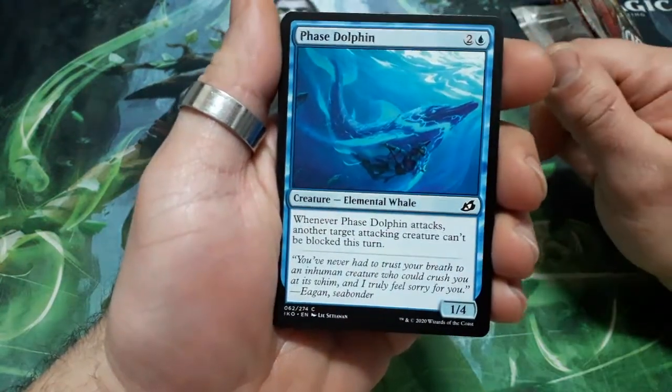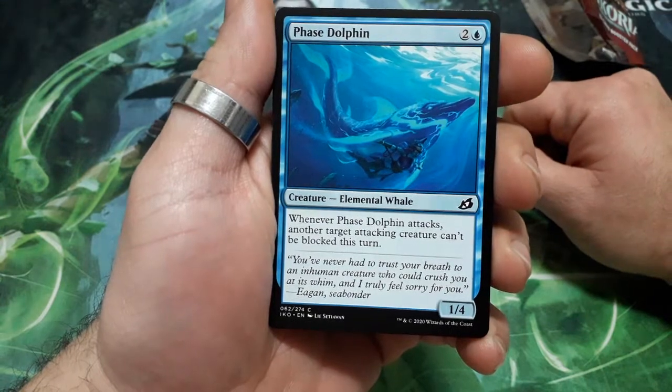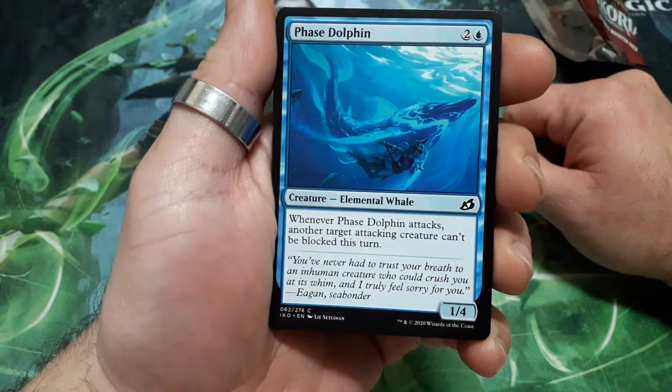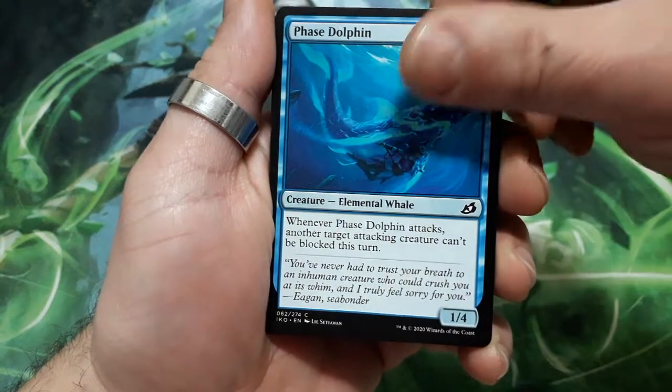So this one starts with Face Dolphin, three drops. Whenever Face Dolphin attacks, another target attacking creature can't be blocked this turn, and it is a 1/4.